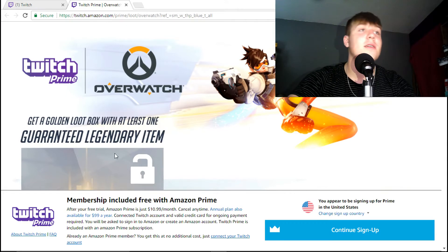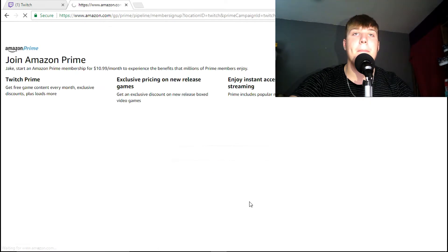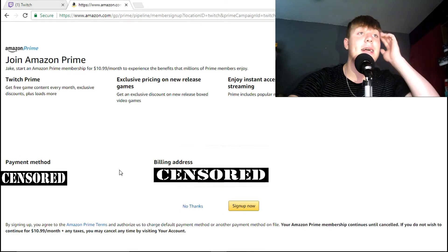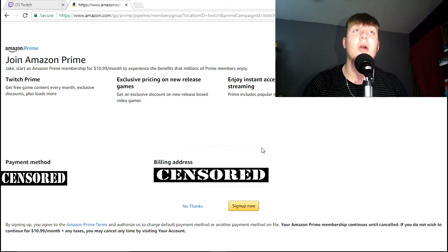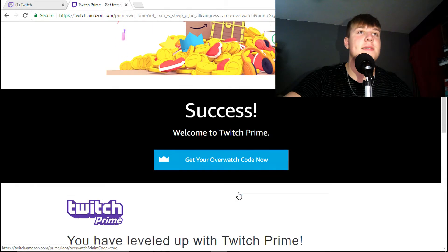It pulls up a page that says 'after your free trial, Amazon Prime is just $11 a month' — a bunch of stuff. It says cancel at any time, which we are going to do today. Hit 'continue to sign up.' It already has me logged in — it'll probably ask you to log into Amazon, so you'll need an Amazon account. Right after we get this we sign up real quick, then I'm going to show you guys how to undo it really fast.